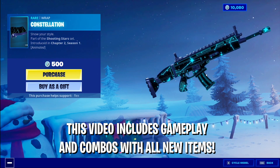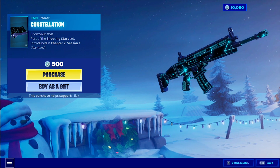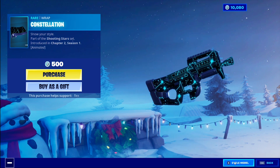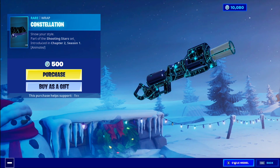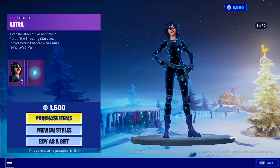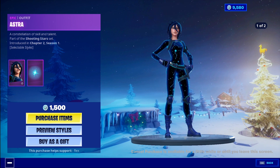Constellation Wrap — first things first, this looks sick. We have a lot of wraps this color, and I like this. It's not a super quick and fast animation, it's not super distracting. That looks really good. Moving on to Astra — she does have edit styles too, I like this one.